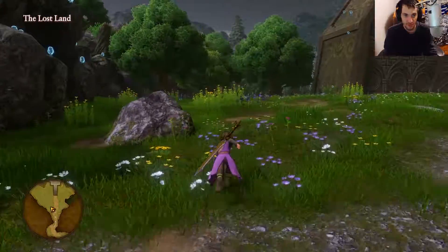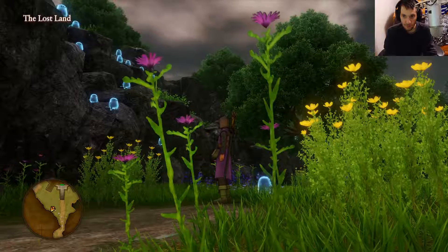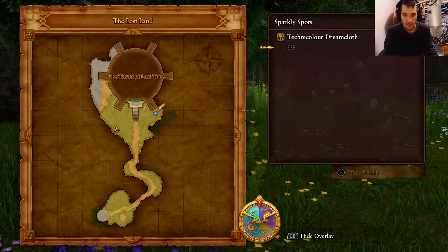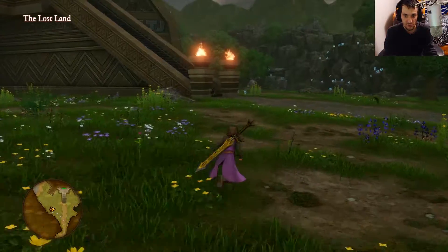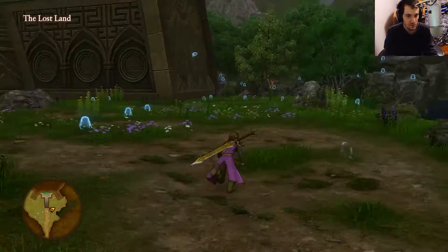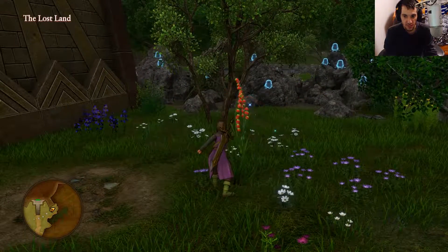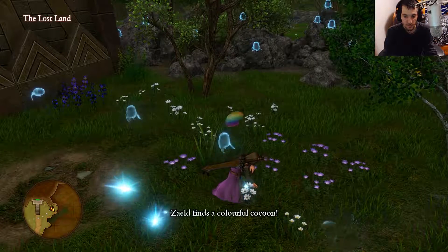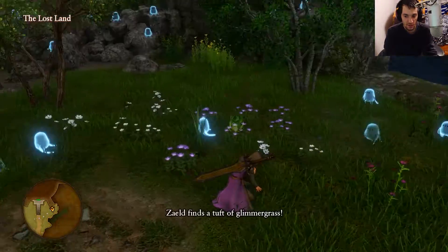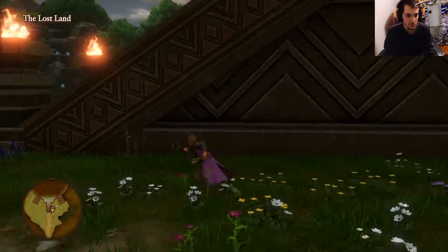I still have no idea what those spirit things are — are they like guys or something? Okay, we're gonna grab the last rocky spot here and then I'm gonna search around to see if there's any chests or treasures. We got Colorful Cocoon and a Number of Grass. That colorful cocoon is a new item — I don't remember if we ever got something like that before.